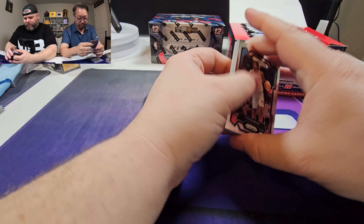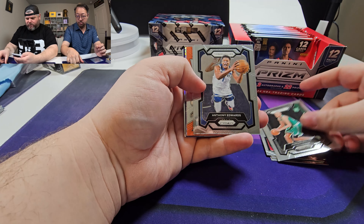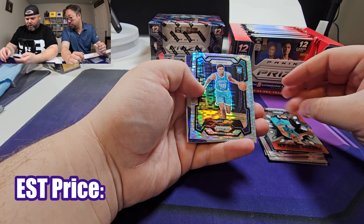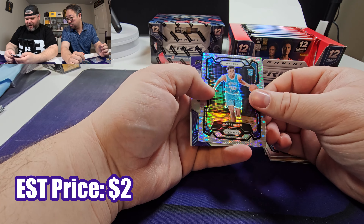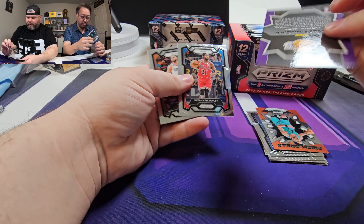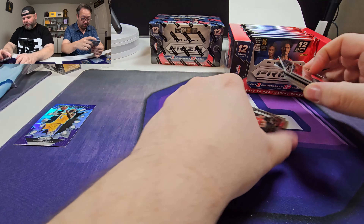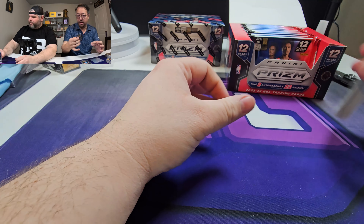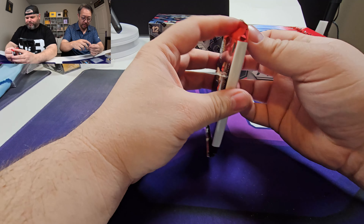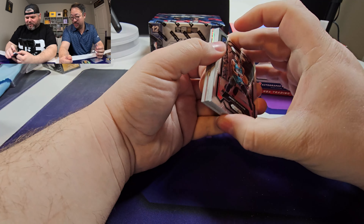Pack number two - it looks like we've got a red Prism in here, maybe. There's Jordan Walsh, Anthony Edwards, Clark, Devin Booker. The wrong Hornet - this is James Najee. We do have a Prism Break of LeBron, which is kind of cool. Silver. Matt McClung, the Slam Dunk two-time champion. Pack number two results - we're not starting off too hot. Nope. But it's a Prism opening, so what do you expect?